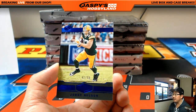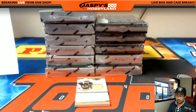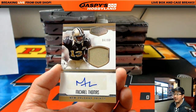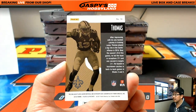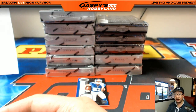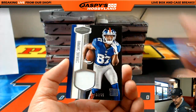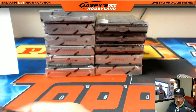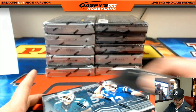Got the Jordy Nelson, 41 out of 50 — great action photography there. NFC North, Michael. And here's our first hit: jersey and autograph, Michael Thomas for the Saints, 94 out of 99 — that goes to NFC South, Ethan. And then the relic, 34 out of 75 — NFC East, Andrew.